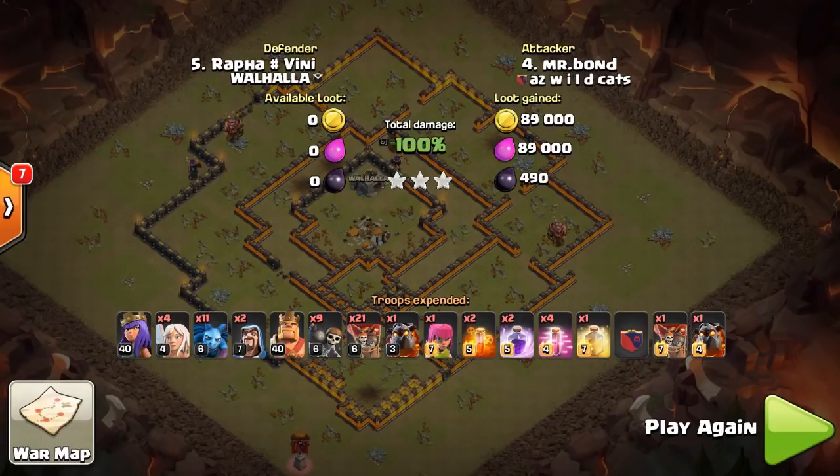Bond came through again — ripped through league bases, ripped through old-school ring bases. Air works time and time again, it's back. Make sure you try it out. If you guys haven't followed me on Twitter make sure you do — at CastnBlast underscore COC. Follow my clan, AZ Wildcats COC. Ask me questions if you've got them, and as always I'll catch you guys next time.